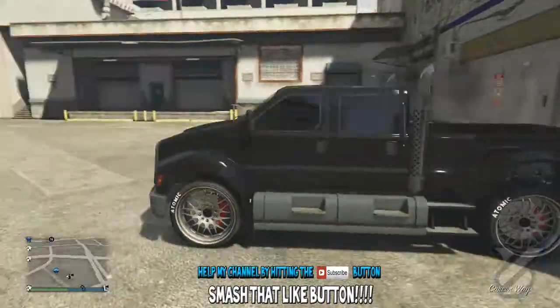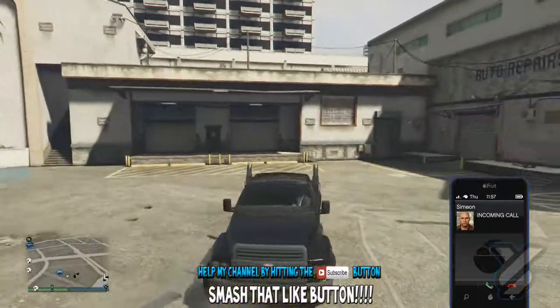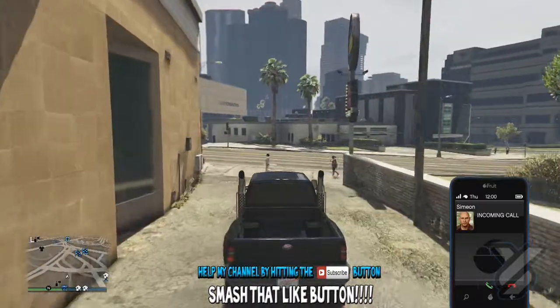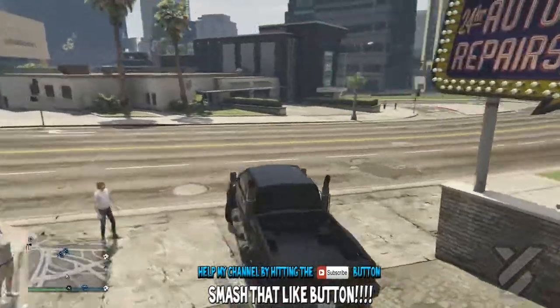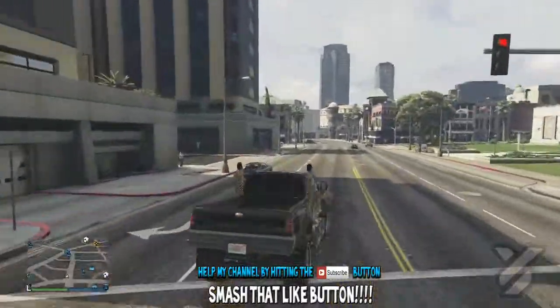I think it looks nice, I think we're done here. This bad boy is a bad boy. Hopefully you guys enjoy this — this is just a little showcase for the Guardian, just to show you what she looks like. As you can see, we've got Simeon, and we just had Lester calling us before, and Trevor called us — Trevor was telling us about shooting planes out of the sky and everything.